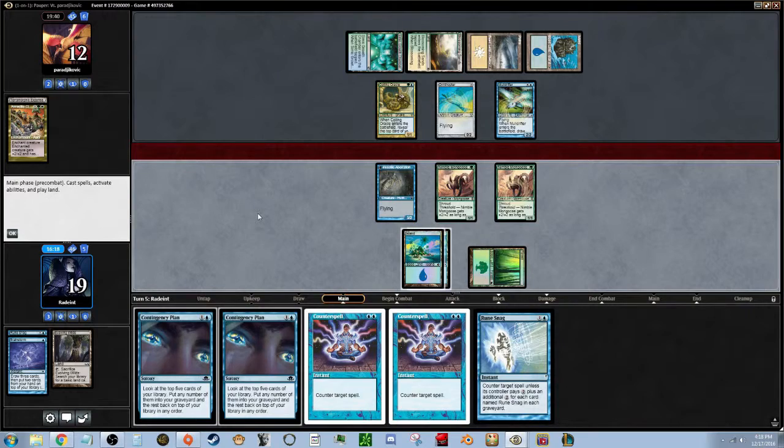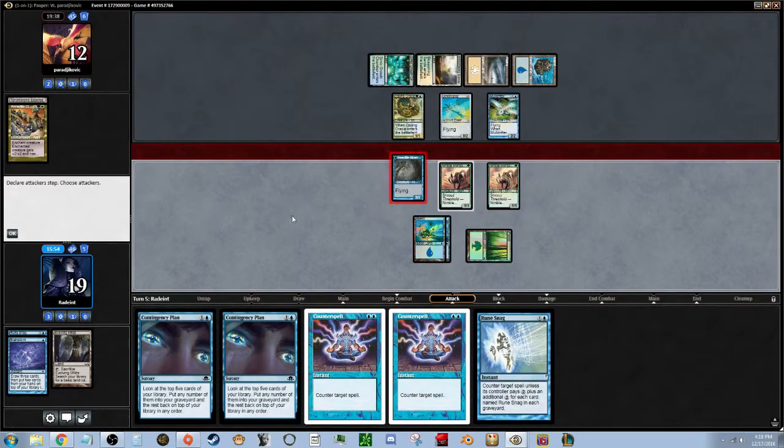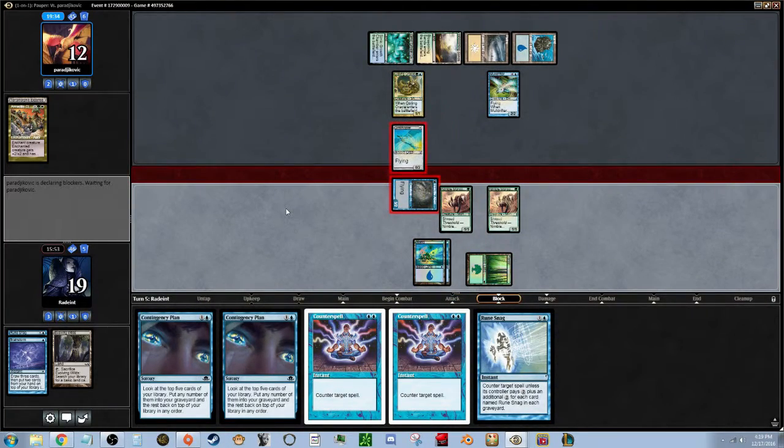We'll be ready with a Counterspell — but we won't be able to counter on the next turn. He's got us. We could just attack and give up our Delver of Secrets so that we can reach threshold on our next turn and maybe get through for more. I think that's the best plan rather than hold off and let him build.